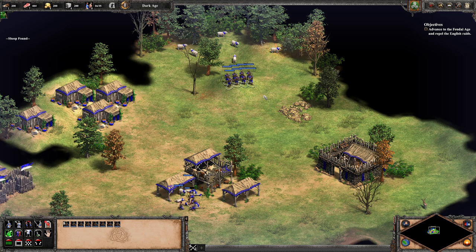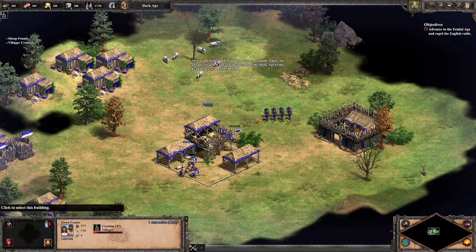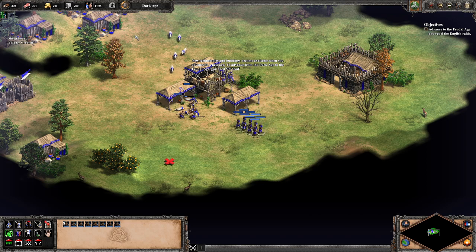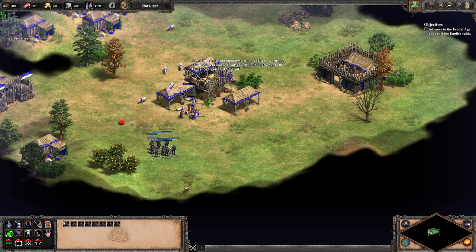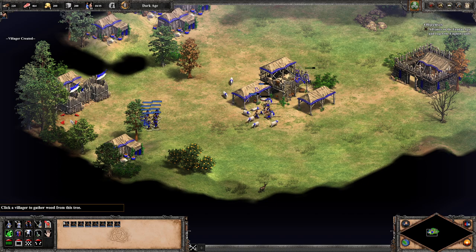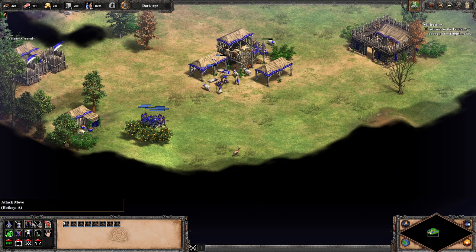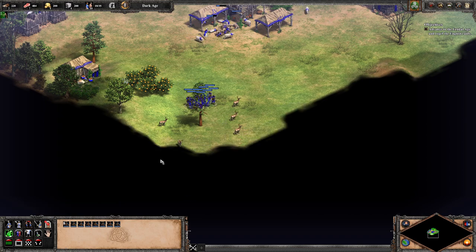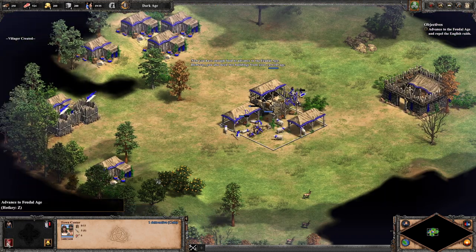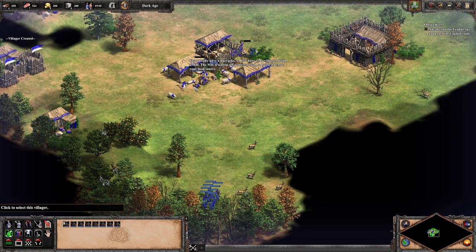That's a lot of sheep! New technologies and buildings become available when you advance to a new age. To advance from the dark age to the feudal age, you need 500 food. That should not be a problem — we have plenty of resources. Now you have enough food to advance to the feudal age; however, you also need two buildings from your current age.